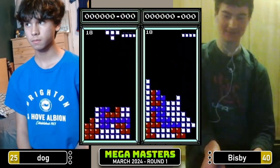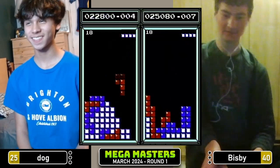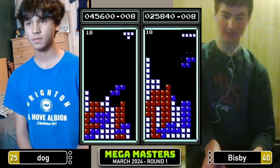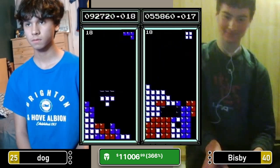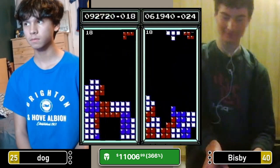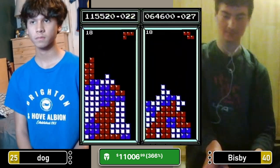People are going to some lengths to keep gambling — this says a lot about society. $115 for Dog. Dog with a characteristic efficient start. $64,000 for Bisbee — has had a few difficulties. Nice setup with that T. Very efficient build of the right side from Bisbee. Tetris for Bisbee, $87,000.